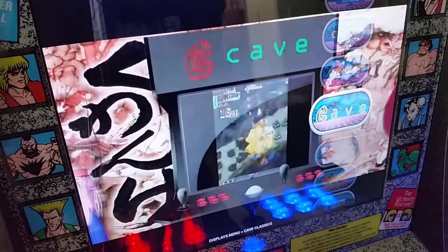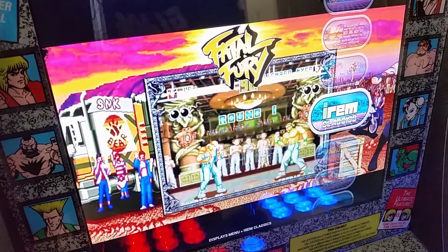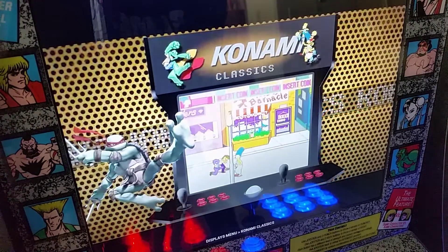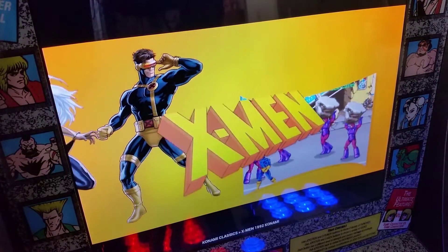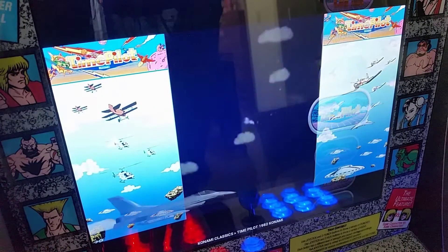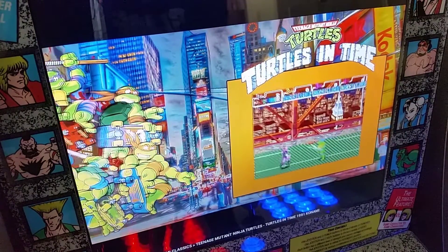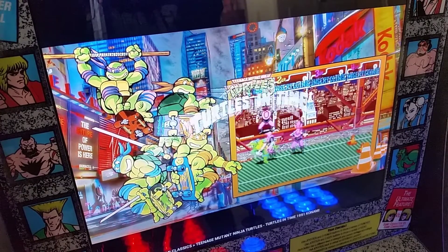We do have Cave — mostly shooters — Data East, your Fatal Fury collection, King of Fighters collections, Konami Classics like Ninja Turtles and X-Men. Here's a pretty title screen for X-Men. Let's go up here to Turtles in Time — every single one of these ROMs has a beautiful intro screen. I probably am going to keep this image for a while. I'm still going to be releasing my own image at 1,000 subs, so if you'd like to have my own image that I've been working on released, stay tuned for that.